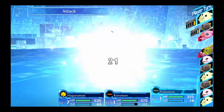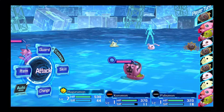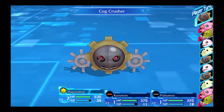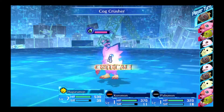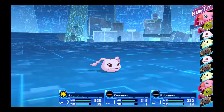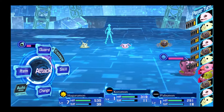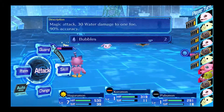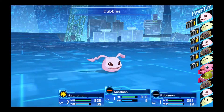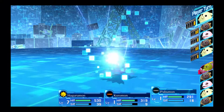Kill it. There we go. Back to Hagurumon. Use this. Critical Strike. Is that 0.5? That was actually weak, I guess. Beoman is a vaccine type. Hagurumon is a virus type. Still alive. Dammit. Did you just die already? There we go.